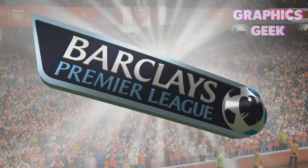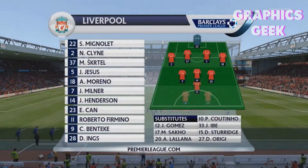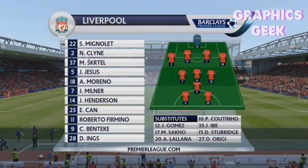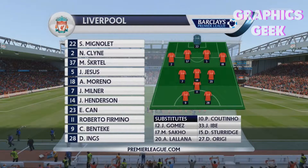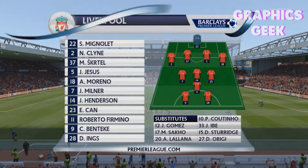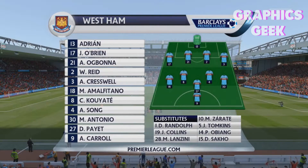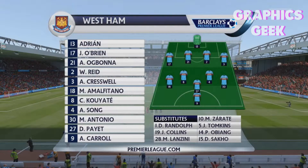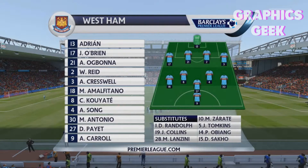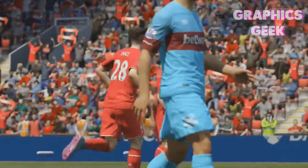Right guys, second game now — West Ham United. This is the Liverpool team sheet. I have Danny Ings instead of Sturridge and Milner instead of Coutinho. West Ham: Adrian, O'Brien, Bonner, Reid, Chrysal, Amali, Fatiniano, Coyote, Song, Antonio, Paye, and Carol.